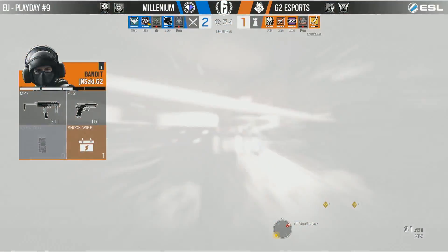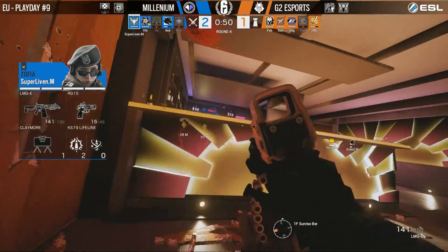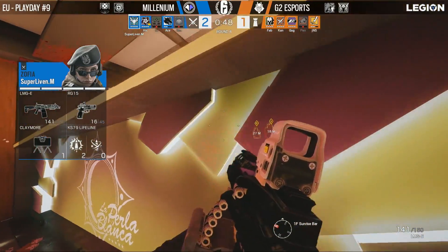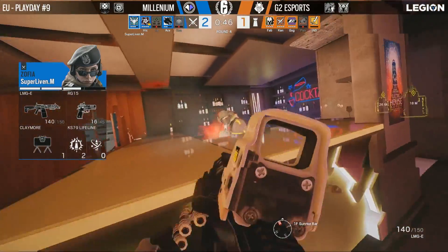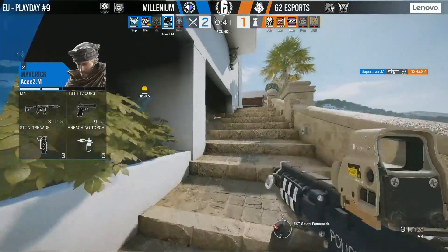Thanks to Yunus' excellent play on Bandit, as you were talking about earlier. Liven pushing into the bar now, using his lifeline to disrupt Yunus. He will just slowly peek around and get the kill, finally getting control of Sunrise Bar in Millennium's favor.